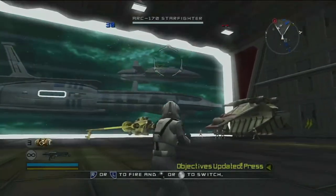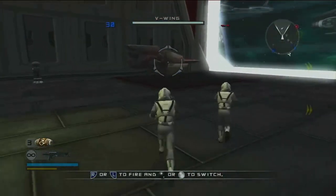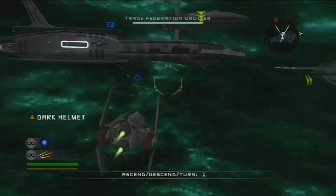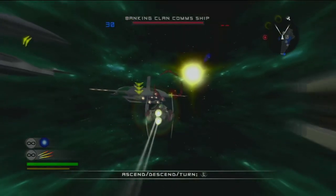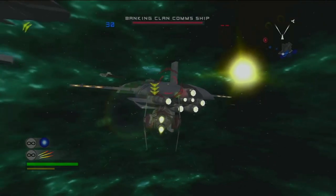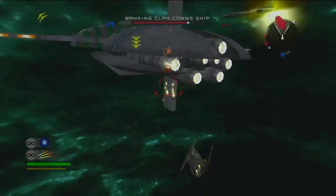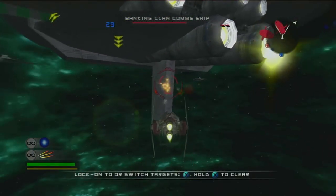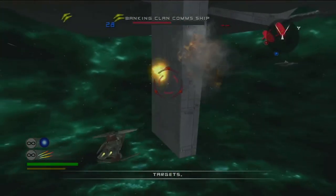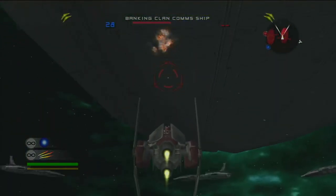The droids have put up a blockade around Kashyyyk. If we're going to punch through, we'll need to weaken their forces. Pilots, focus your attacks on their support ships. We got V-Wings right now. This is the space battle where everything does not have the armor of paper, unlike that other space battle. The banking clan comms ship did have the armor of paper because our only fighter was the ARC-170.